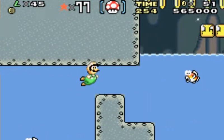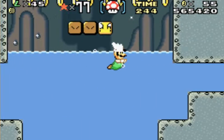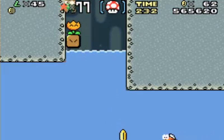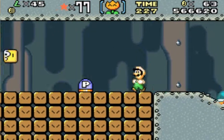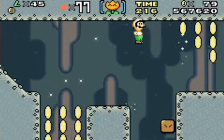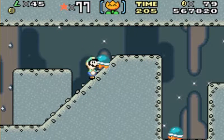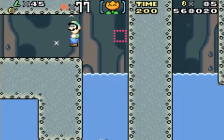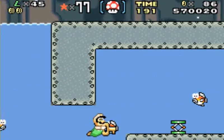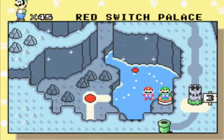Okay, so I know where the secret exit is. You remember those blocks that we need to P-switch for? Well, that's exactly where we need to go. There's lots of shenanigans. Those are a lot of blocks up there. Don't you find it funny that to get all the coins, you'd have to come through the secret exit area? Why is there a trampoline? I guess it's to get back out if you came down here for nothing. Anyways, there's the red switch palace.